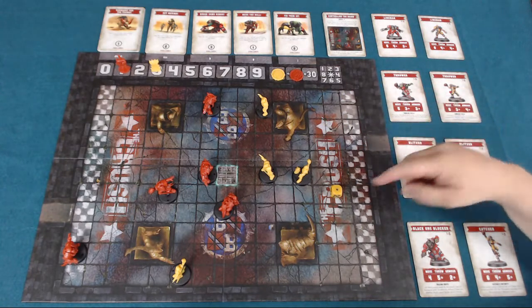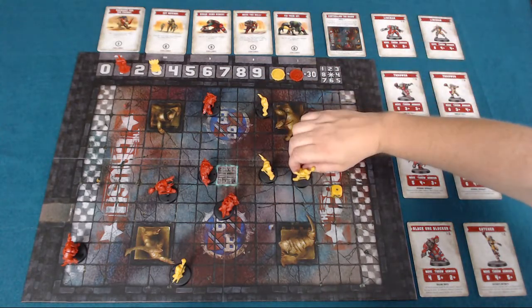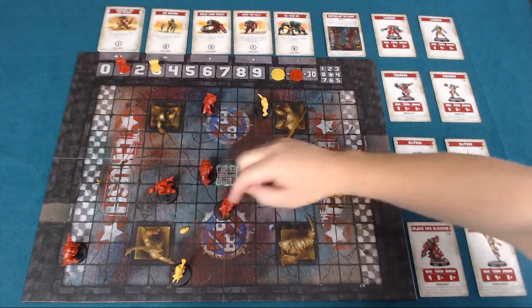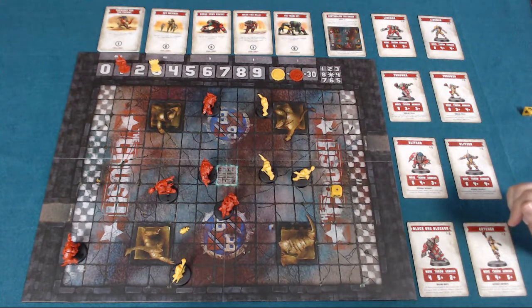In this case we rolled a 1, which is a miss — and a 1 is always a miss on any checks. If the ball goes loose from that, from a tackle, or from various things, you simply roll a d8. From the intended target square, you move the ball in that direction. This happens to be blocked, so we roll a d3 and it bounces back out here. That ball's now loose, and any other player on a run action can run through it and pick it up again.